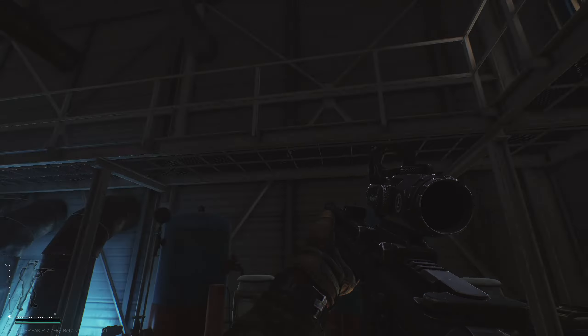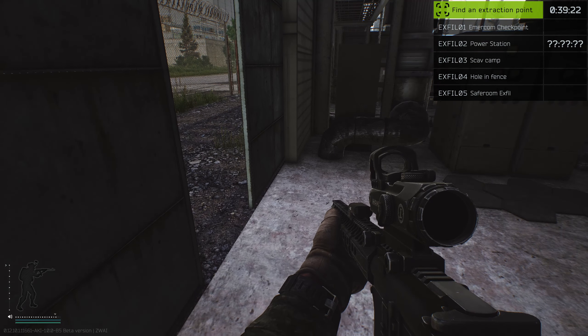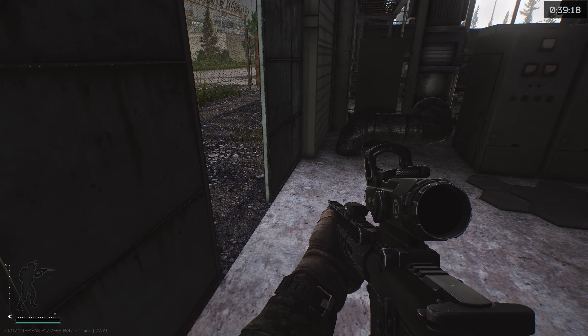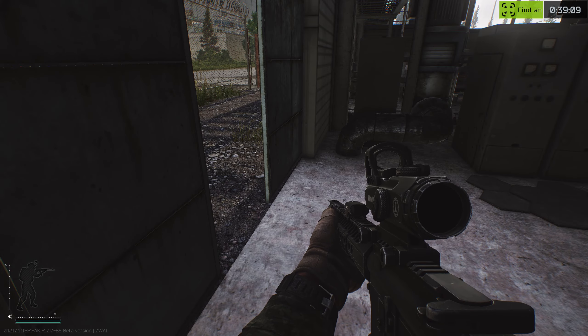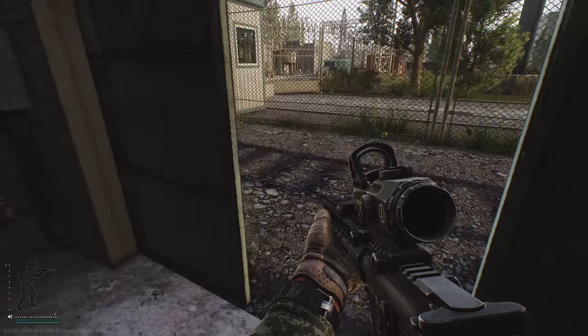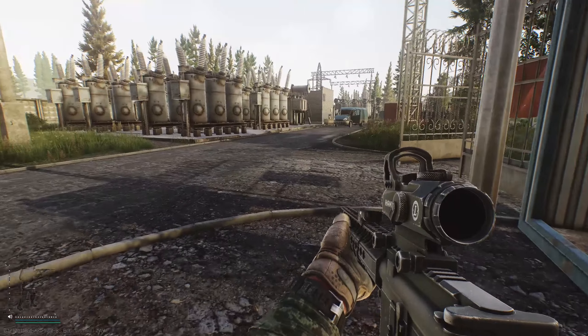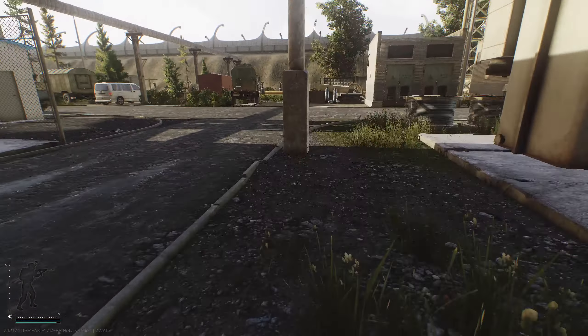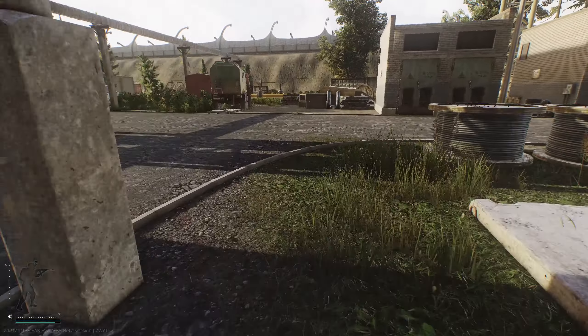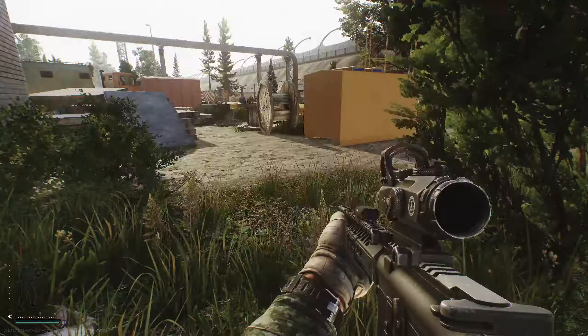I don't like it up there — doesn't look like there's any reason to go up. Let's say we're done in here. More exits: railway, no scav camp on the west side, hole in the fence is just to the south of us, Emercom is farther south, and the safe room exfiltration is in the garage but requires activating something. The text is too small for me to read with my aging vision — it sucks. I remember when I could see well. Now I'm getting old and need glasses and I hate everything. Never get old, kids. Never get old. That's the best advice Pappy Ghost will ever give you — figure out a way to halt the passage of time.